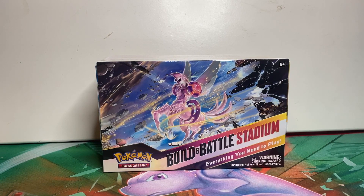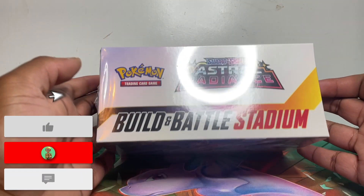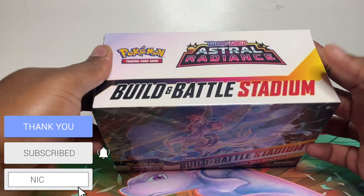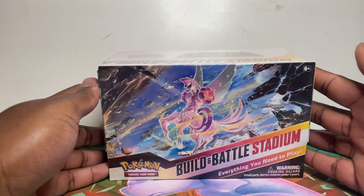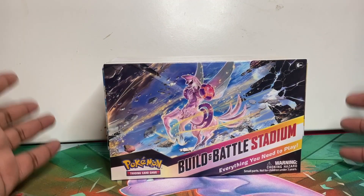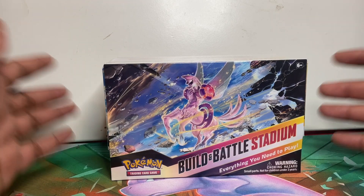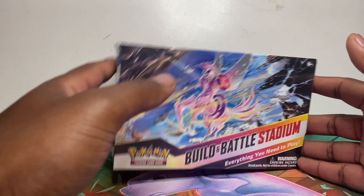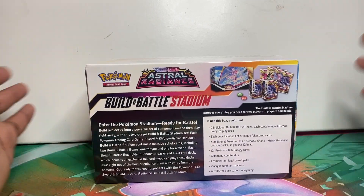What's up guys, in this video we've got the Astral Radiance Build and Battle Stadium. These only started coming out last year with the release of Evolving Skies, and we had Brilliant Stars — now in the UK we've got Astral Radiance which releases this week. We're going to be opening it up, showing you what's inside if you've never seen this sort of product, and looking at the pull rates.